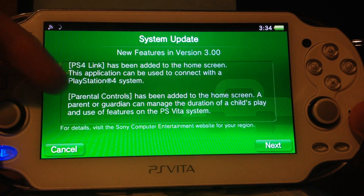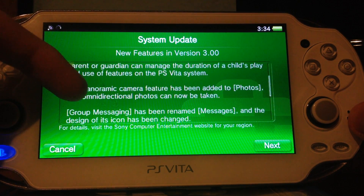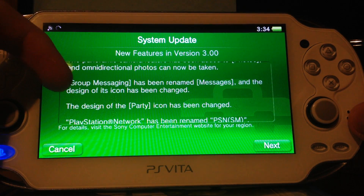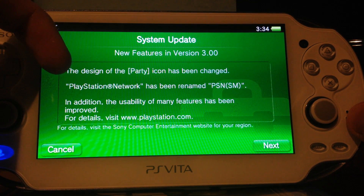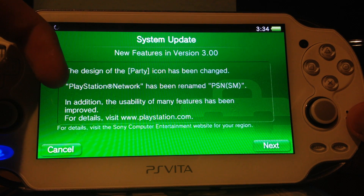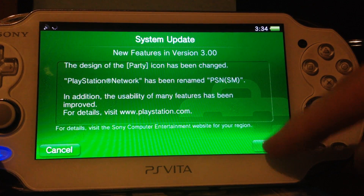Linking with the PS4, some apparently controlled stuff, panoramic camera feature, group messaging has been renamed to Messages, the party icon has changed a bit, PlayStation Network has been renamed. And other stuff — we should refer to the website for that.